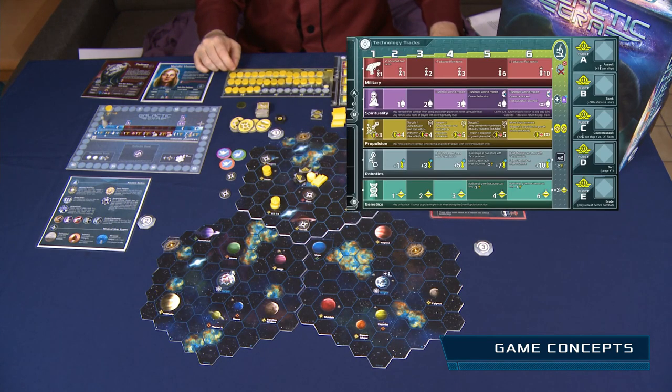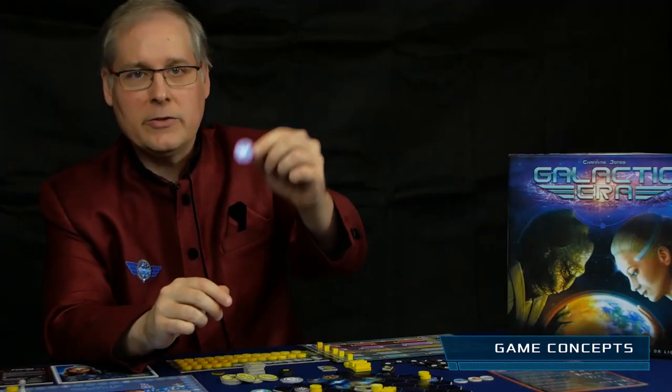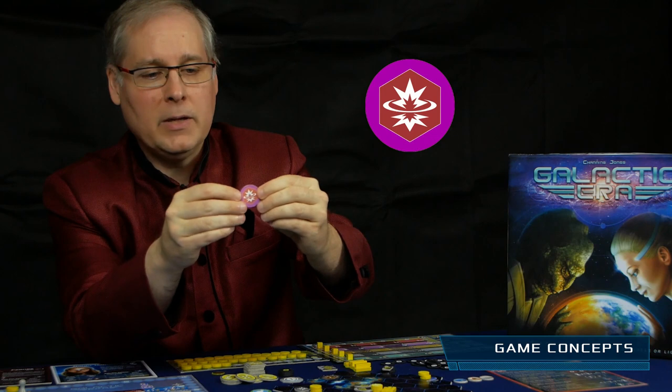You also have your five technology areas: military, spirituality, propulsion, robotics, and genetics, which you can level up during the game. If you reach the highest level in a technology, you become very powerful in that aspect of the game. You also have your diplomatic relationships with other players, represented by counters. With each player you can either be at peace or at war.